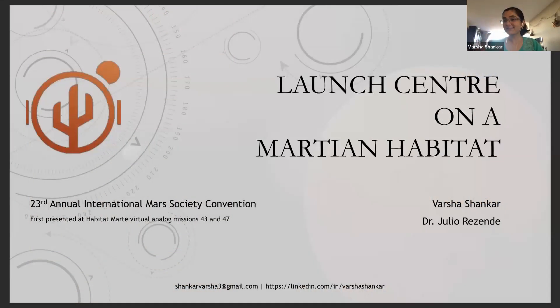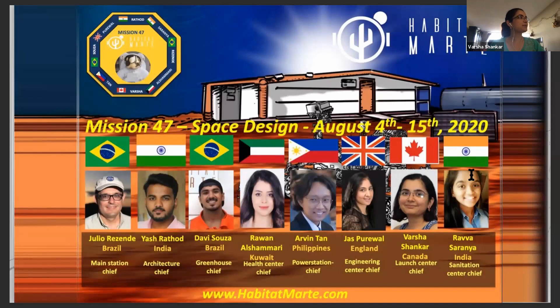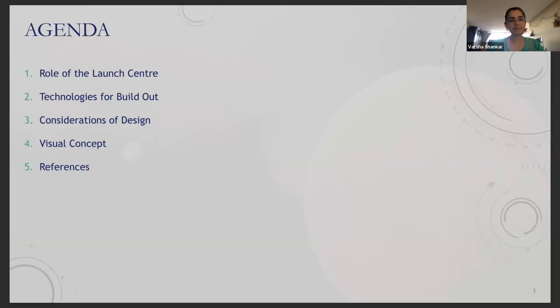Hi everyone. I trust that you're all having a wonderful day. Today I wanted to talk about the Launch Center on a Martian Habitat. This was part of a virtual analog space mission that we did at Habitat Marti, physically located in Brazil, but typically with participants from all over the world. Today we will cover the role that the Launch Center would play in a Martian habitat, some technological and design considerations, and finally a few visual concepts of the center itself.